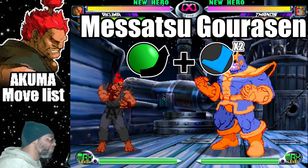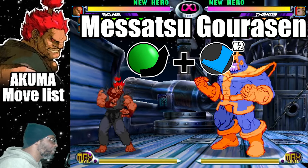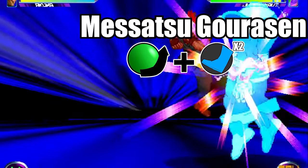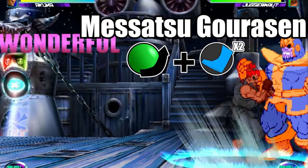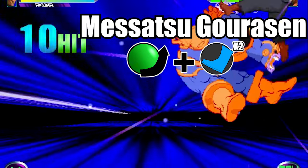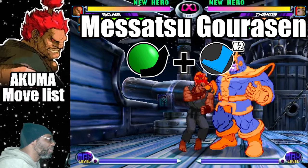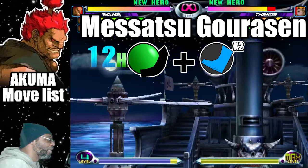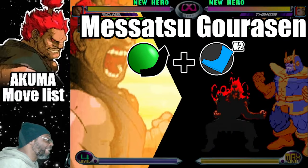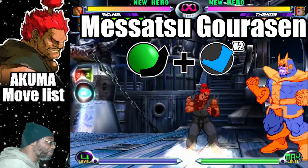The second hyper combo on the list is called the Musasco Hot Dog. This is where Akuma does the super version of the hurricane kick. To do the attack, do a quarter circle forward plus both kick buttons. This hyper is a vertical style attack that assaults the opponent in the same manner as the Shin Choruken and Psylocke's Maelstrom. This hyper can only be done on the ground and it can be used as an anti-air with the correct timing. This move is most effective when the opponent is up close or right above you.